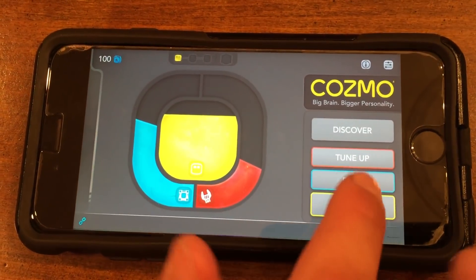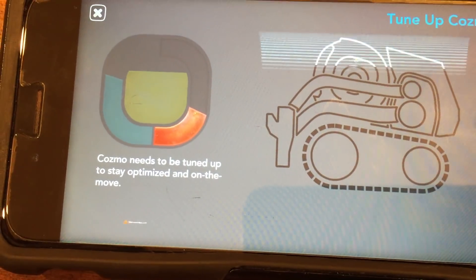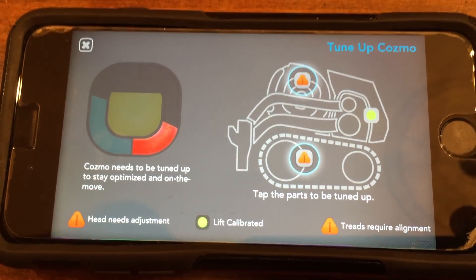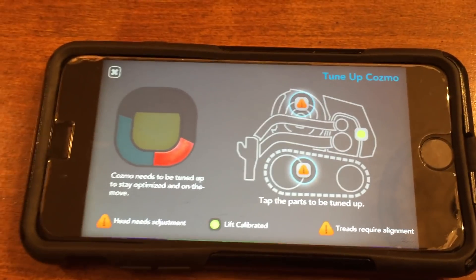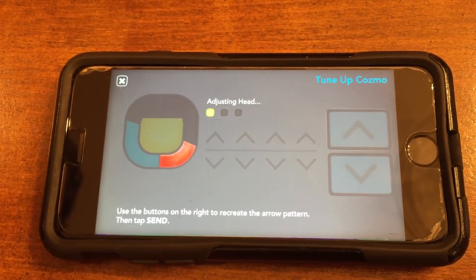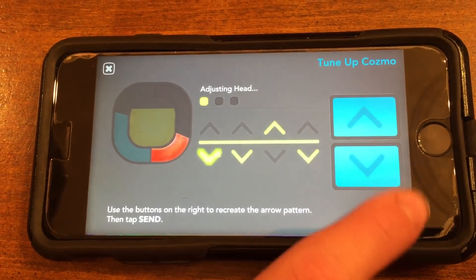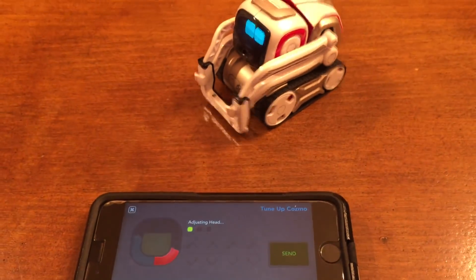This is the first time we've ever seen Tune Up. So we've got Scan Cosmo. Head needs adjustment, and treads required alignment. So I guess we touch it — adjusting the head. This one needs to go down, up, down, down, down, up, down. Oh, it's like a game! Oh, that's cool.